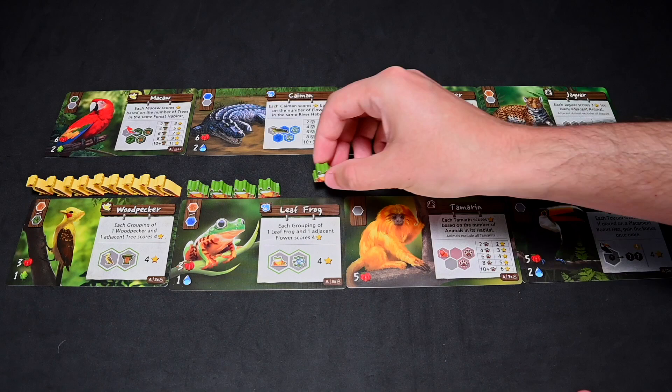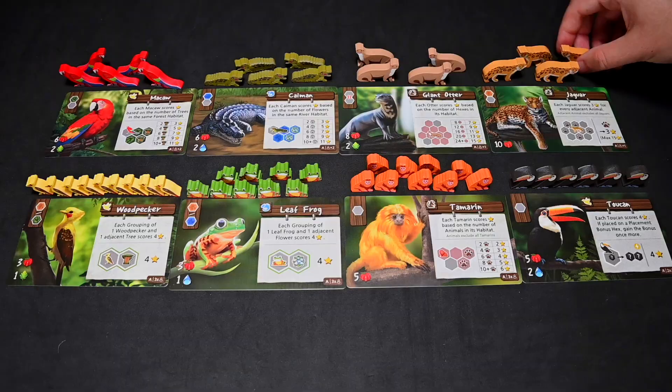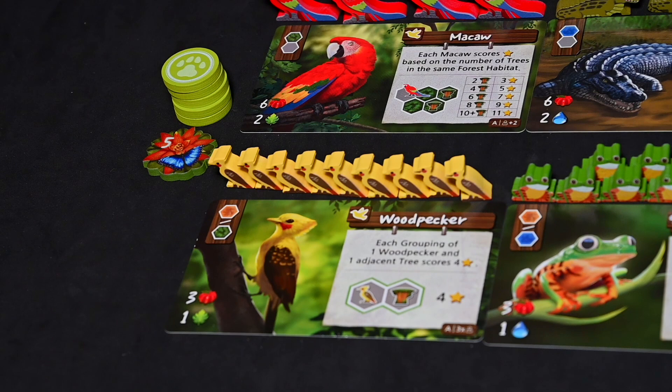In a three player game, the woodpecker, leaf frog, and tamarin will require nine animeeples each, six toucans, five macaws and caimans, and four otters and jaguars. Near each card, place the five completed tokens and the end game bonus token.